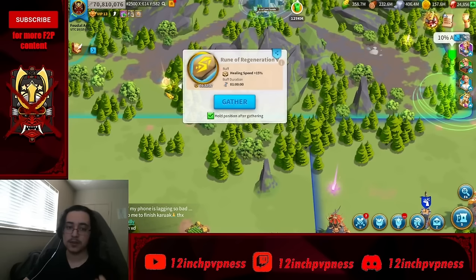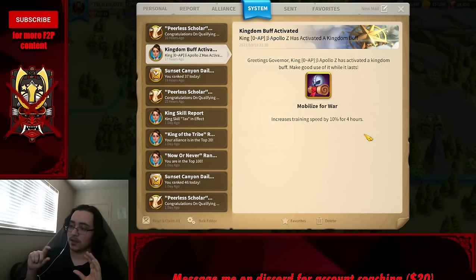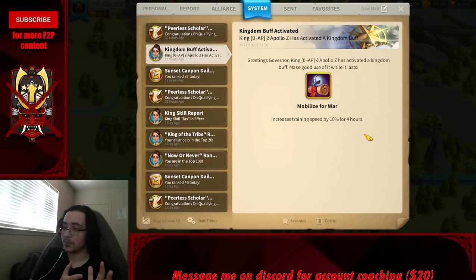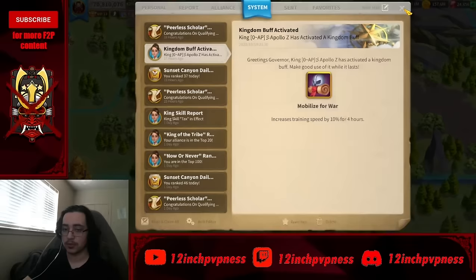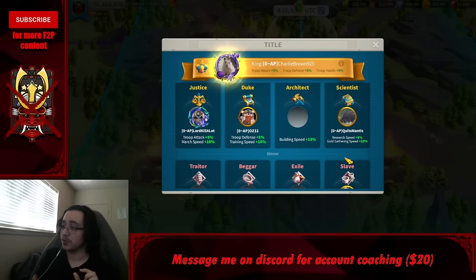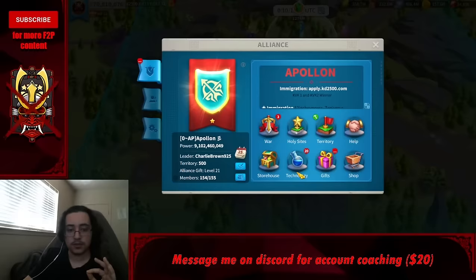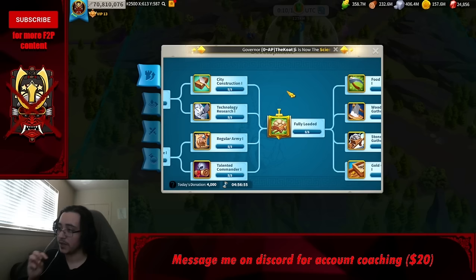With the lost temple your king can submit a kingdom buff — an extra 10% on top of the 15% rune. On top of that, titles like Duke, Architect, and Scientist boost training speed, building speed, and research speed respectively. The most effective way to spend speed-ups is to wait for a 15% rune, a kingdom buff, a title, all your helps, and maxed alliance tech — including city construction and technology research bonuses.